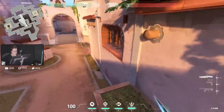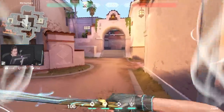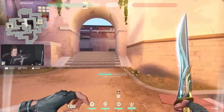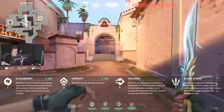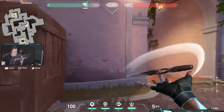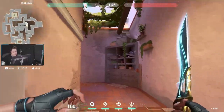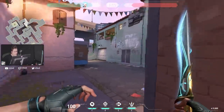Jett has only one updraft now, and the dash — the dash is way shorter now, I think it's like 10 seconds. And look at the ults — that's crazy! How many points do you need? Two for the ult? That's crazy. We'll see what happens.